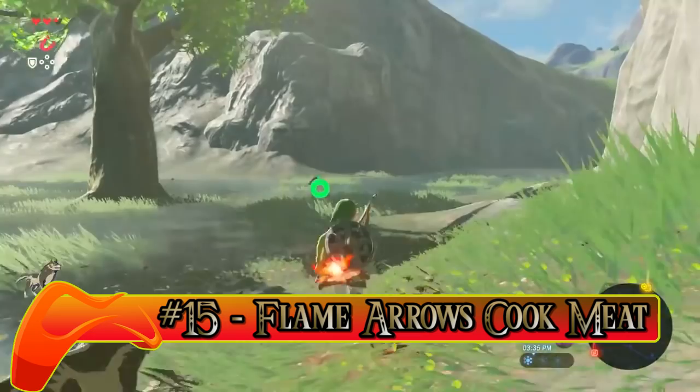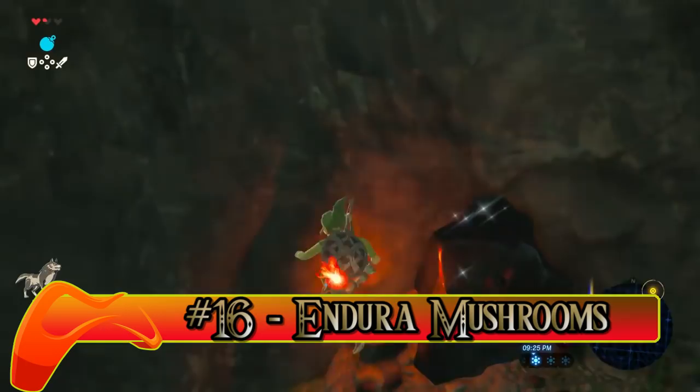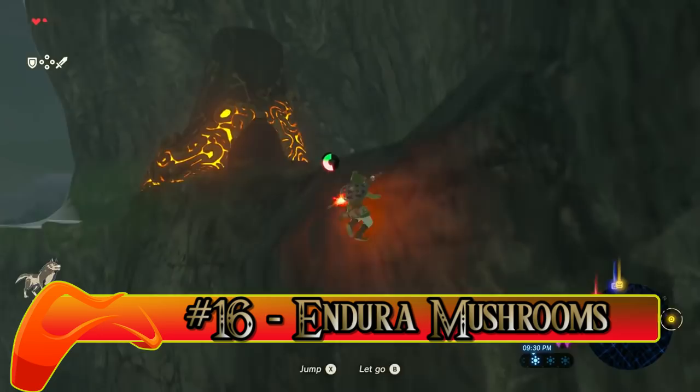Number sixteen: Endura Mushrooms. Want to extend your stamina and replenish it while scaling a mountain? All you have to do is add an Endura Mushroom to one of your meals. Now you can climb to your heart's content.